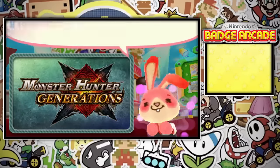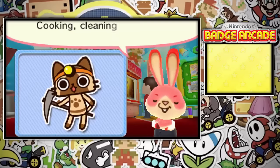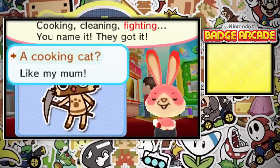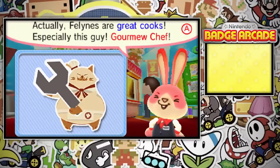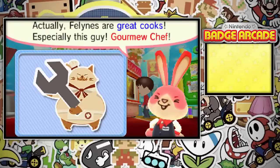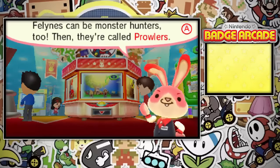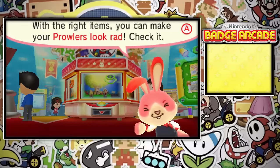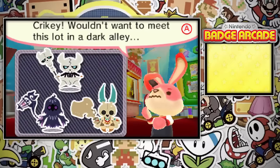Feline? To fill you in, felines are cat-like creatures with many talents. Cooking, cleaning, fighting — you name it, they got it. A cooking cat? Actually, felines are great cooks, especially this guy, Gour Mew Chef. Oh, he's cute. Felines can be Monster Hunters too — then they're called Prowlers. With the right items, you can make your Prowlers look rad. Check it. Crikey, wouldn't want to meet this lot in a dark alley.